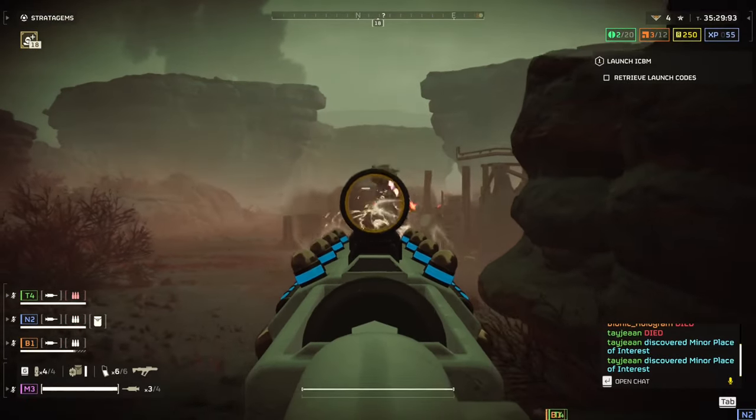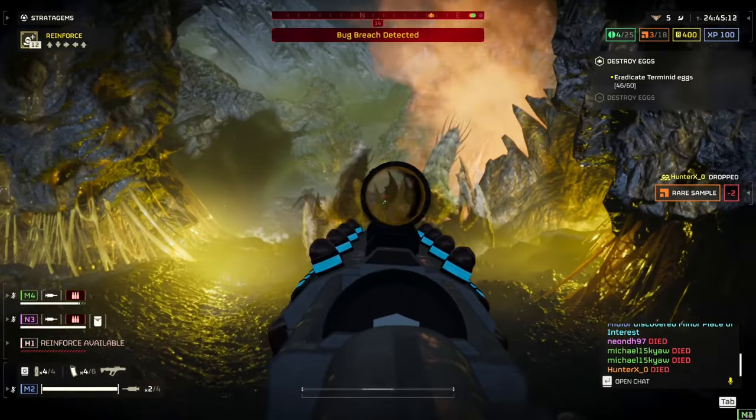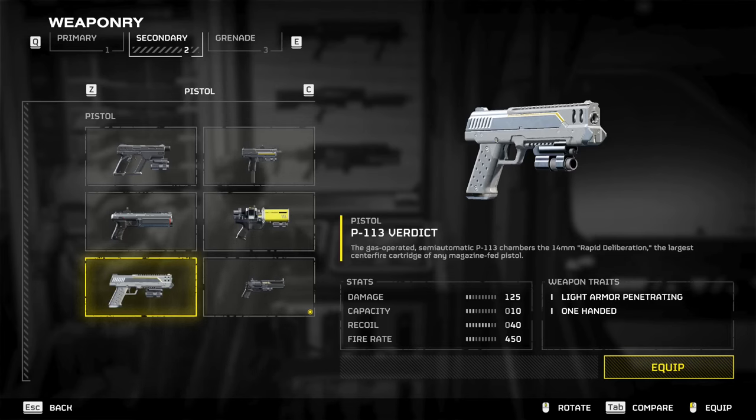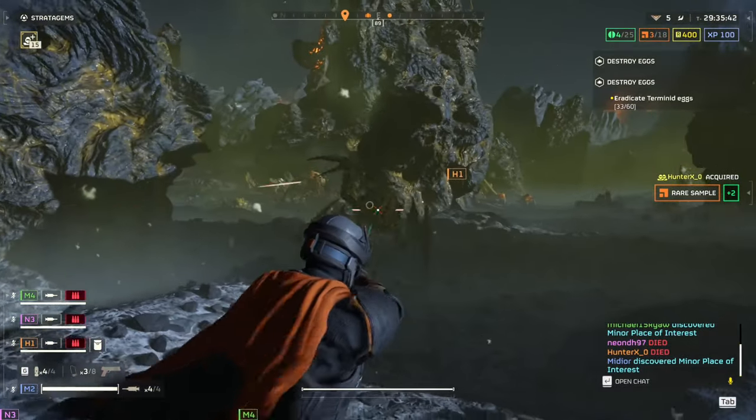But I don't see myself choosing the Purifier over the plasma alternatives or the Erupter. Also, when you land a hit, it seems like the enemy is more annoyed than damaged. The P113 Verdict is a decent addition — it can clean up smaller enemies and carried me through when the Purifier could not.